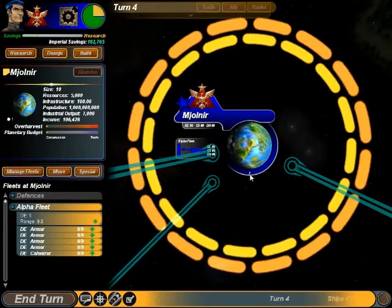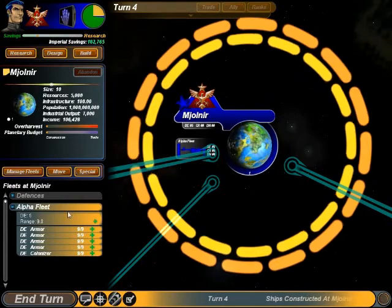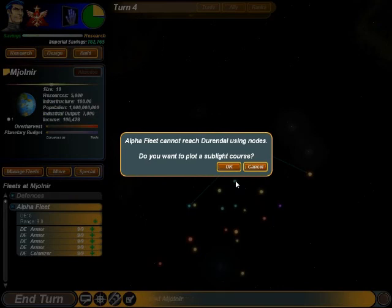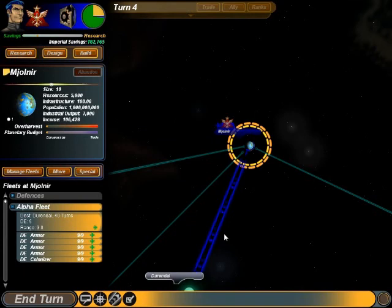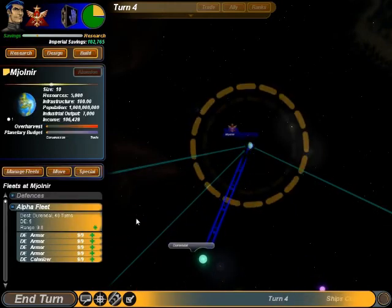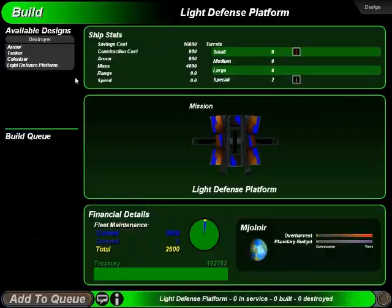Now I've got one light defense platform as a shield around my planet. Alpha fleet's done, so I'm going to move it — but I can't really move it anywhere; they're all out of my range. Oh, except for that one, but it's going to take 40 turns. Alright, cancel that.